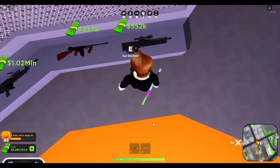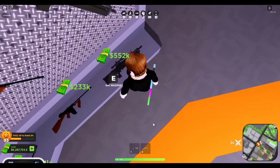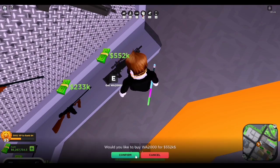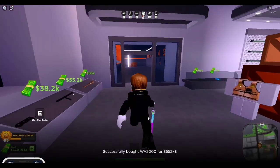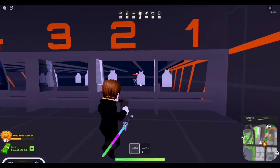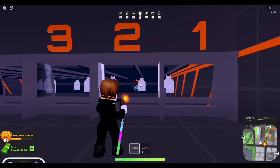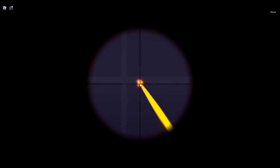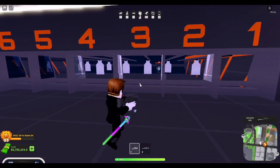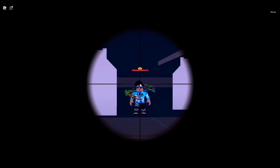Next up we got the brand new sniper rifle, which was pretty unexpected, and it actually looks pretty cool. Let me just buy this thing — 500k, it's a lot of money. Here's how it looks. My cursor is glitched again, sorry about that. It is a pretty quick-firing sniper as well. This is how the scope looks — pretty cool. It does 26 damage to the body and 37 to the head.